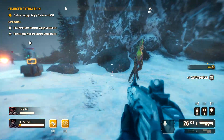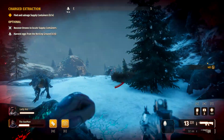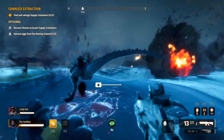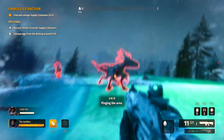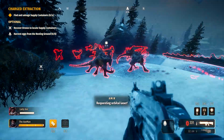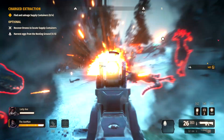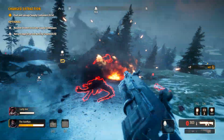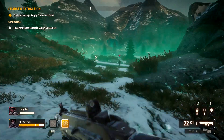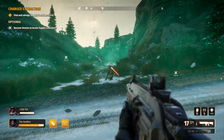Earth has been taken over by mutated dinosaurs and it seems like humans live in space now. You're sent down to Earth and have to push the dinosaurs back and retake it. You do this by completing certain quests — this can be researching the dinos, blowing up their nests, or even recovering a fallen aircraft. With each mission you complete, you lower the dino threat in the area a little bit.